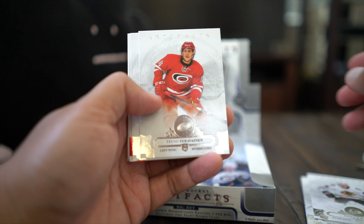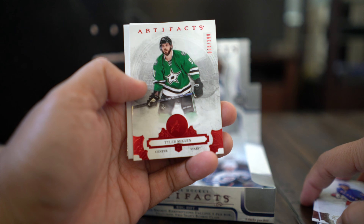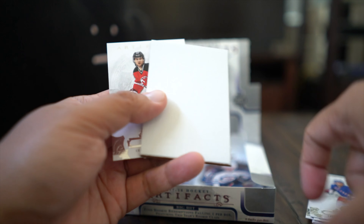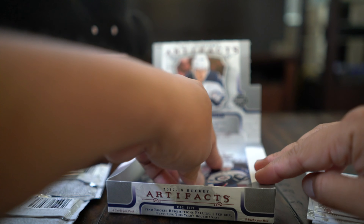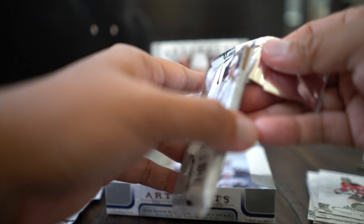Tevo Tarvanen, Jimmy Vesey, and Seguin red numbered to 299 — red foil. I'm still looking for two hits; I'm thinking there might only be one, and if I get an aurum card, that would be like the other quote hit. We'll see.